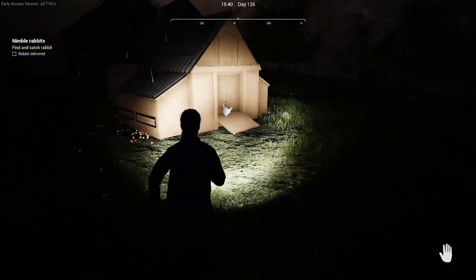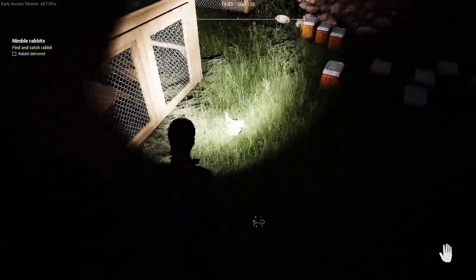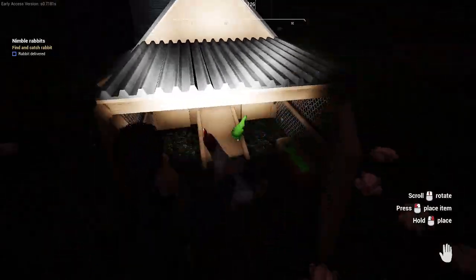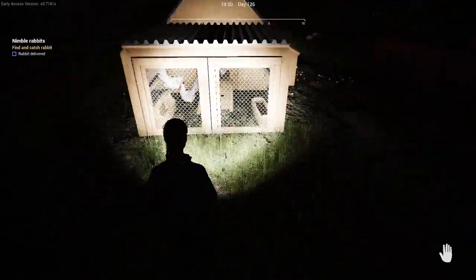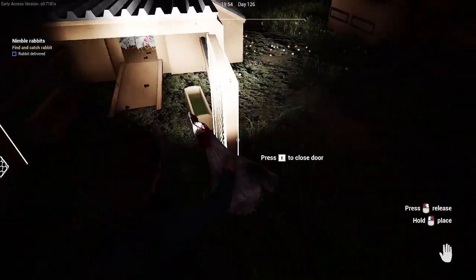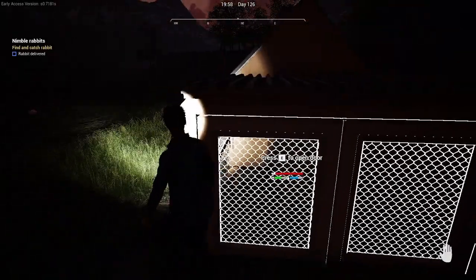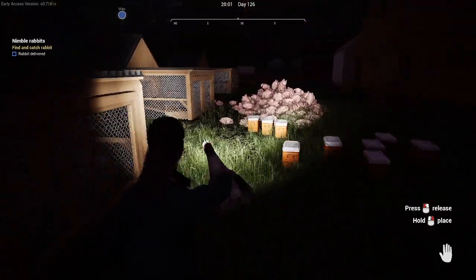We're trying to get everything under control; we pretty well got it close to under control. That one looks like a hen, so let's put her in here. As soon as they go to sleep... I think that's a rooster. That looks like a rooster. It's hard to tell. That looks like a hen, let's go put her in here.